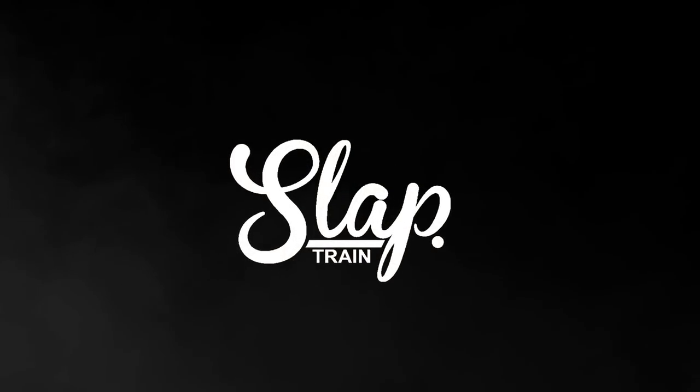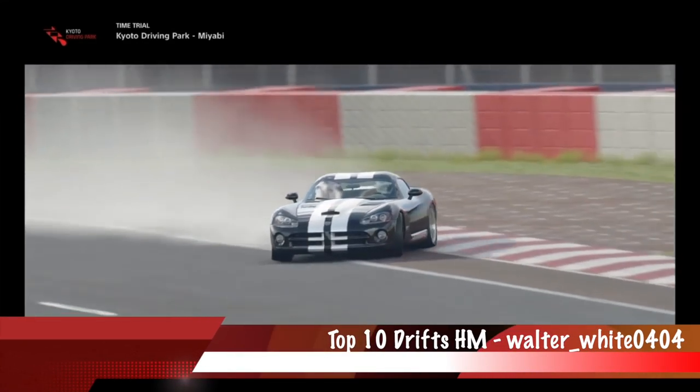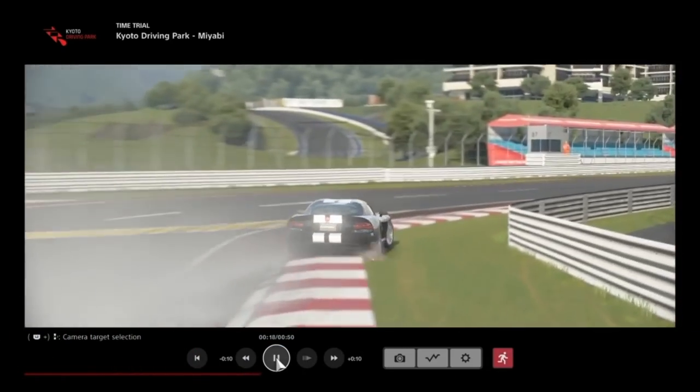What is going on everybody, welcome back to the channel — Top 10 Drifts of the Week is back on this Saturday. Starting us off with honorable mentions, of course: Walter White 0404 with a little Dodge Viper in Gran Turismo Sport.